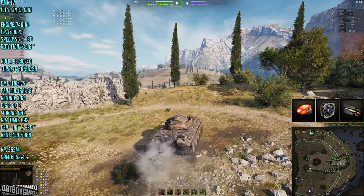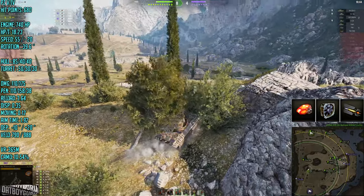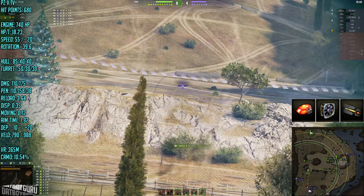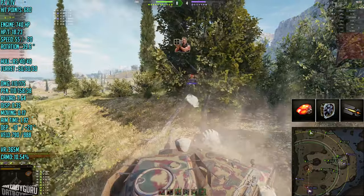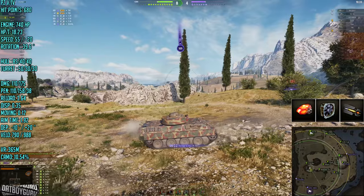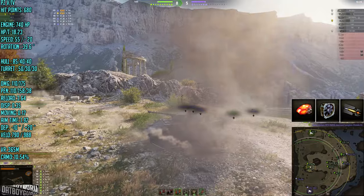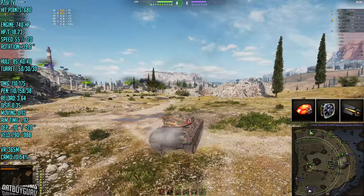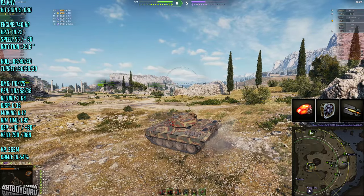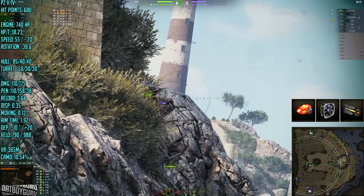The dispersion is 0.35, but let's talk mobility first. 740 horsepower gives a very good power-to-weight ratio of 18.73 — you can see this tank has the agility of a light tank. It reaches 55 kilometers per hour going forward, 20 km/h in reverse, and has a rotation speed of 39 degrees per second. It is a really fast, agile tank.